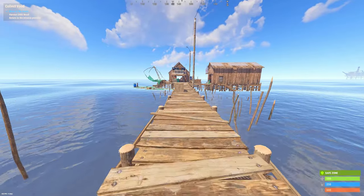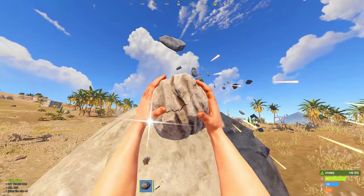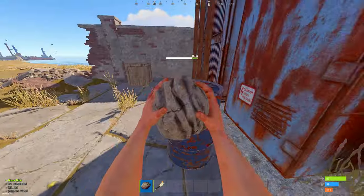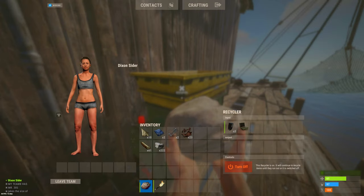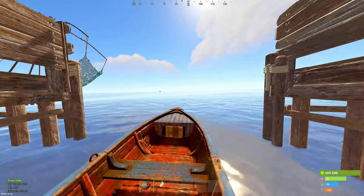The next strat is called the fishing village strat. When you spawn, find your nearest fishing village and have half your team farm stone and wood for the base, and the other half farm comps. Meet up at fishing village, recycle, and buy a boat so you can get to your build spot before anyone else.